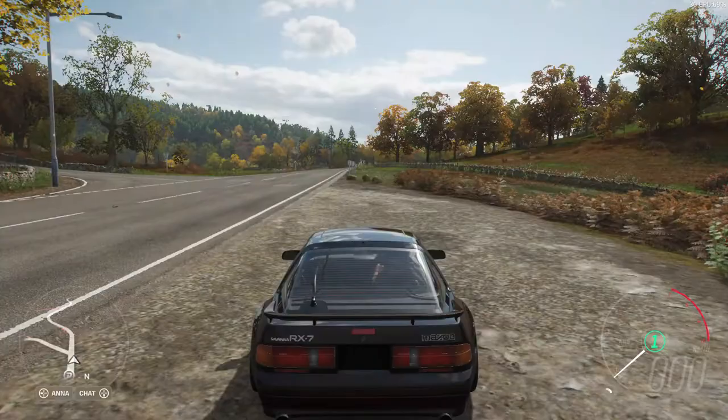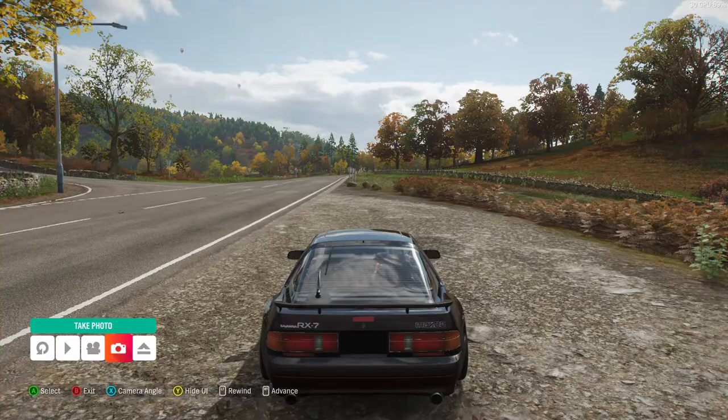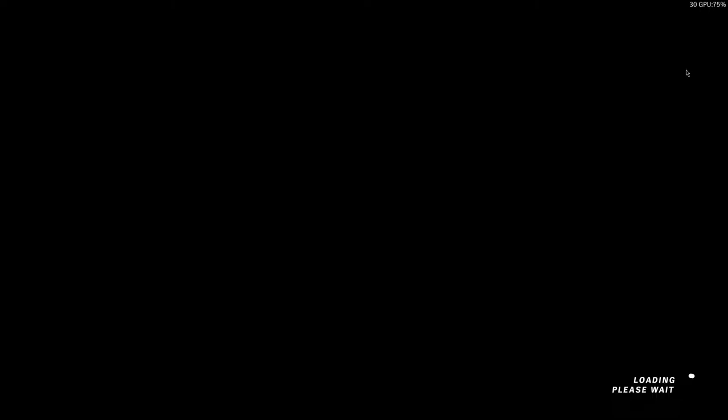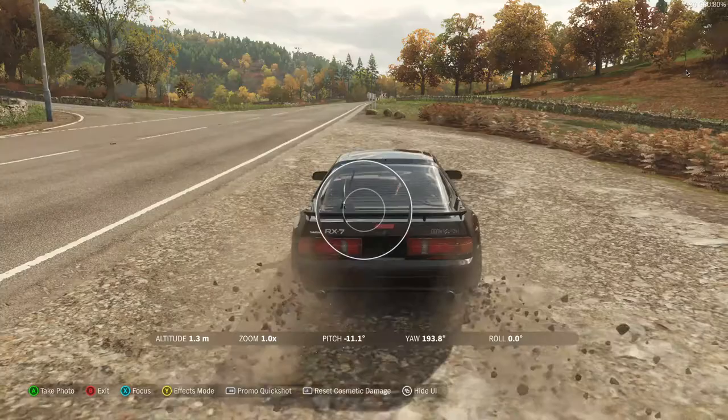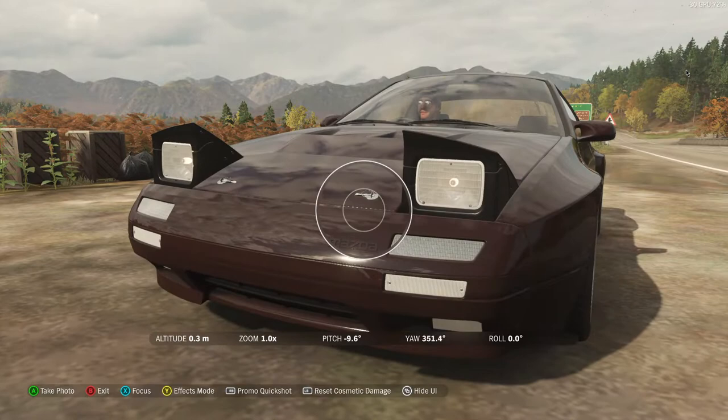Then you want to drive a bit forward and use rewind. You need to replay and while hovering over photo, you press the trigger half down and press A to go into photo mode. What you see now is the headlights should be popped up.